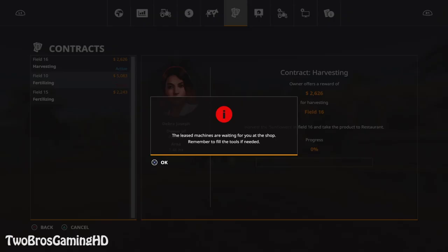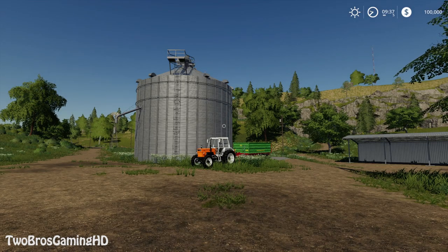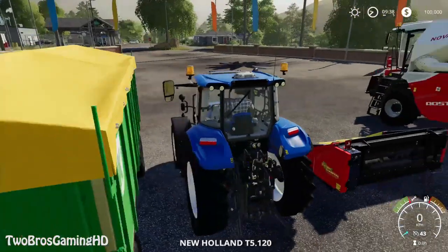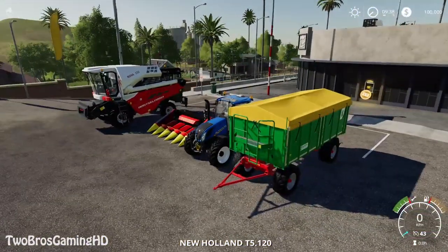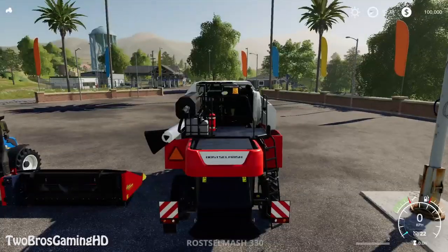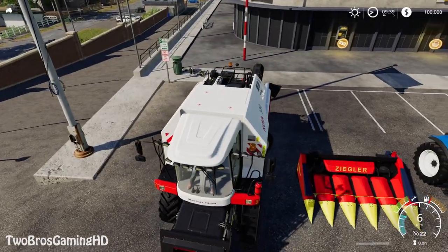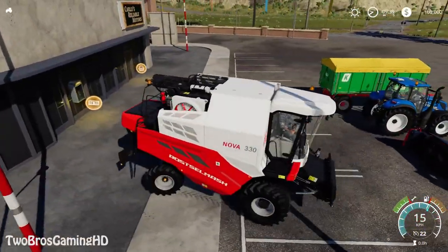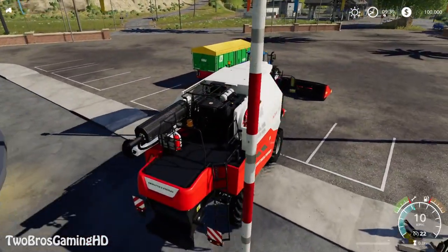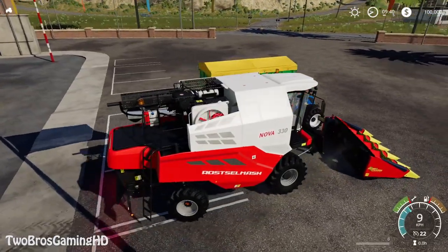Lease items — we're going to do that. What you have to do here is harvest the sunflowers in field 16 and take the product to the restaurant. I just leased the machines. This is also a good way to get the equipment used and actually try out some new stuff.